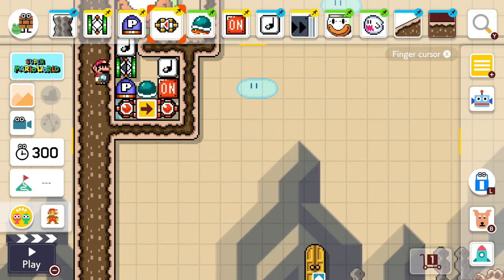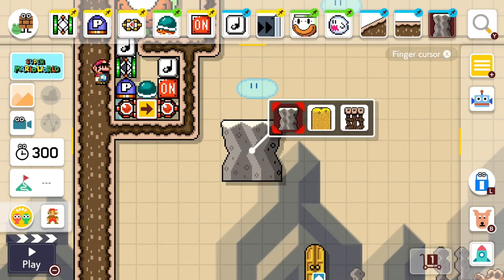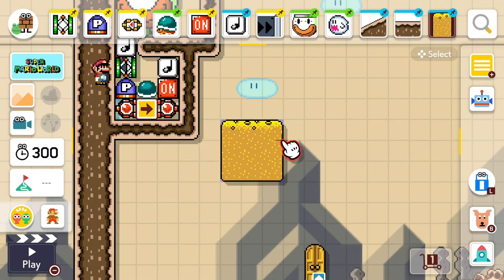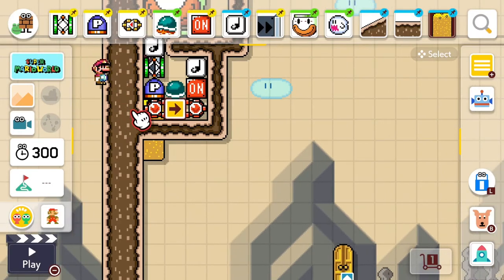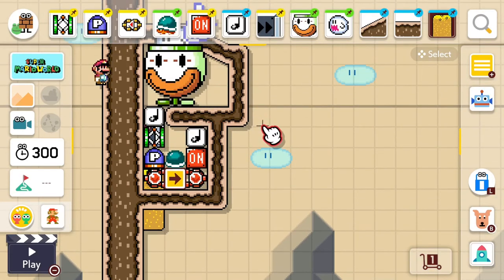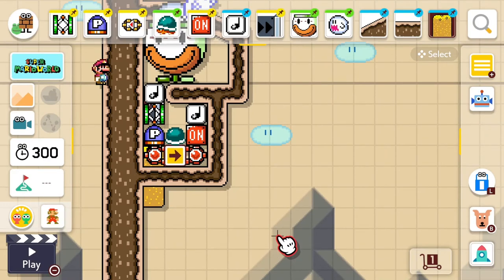Really important — don't forget this. Get the semi-solid and put it down. I'll change the colour to yellow so it's easier to see. Place it so that this top-right corner piece is underneath the P-switch. So with a three-by-three semi-solid, you should see one piece here. You can make it more aesthetically pleasing by hiding it or changing the decorations of the level, but that's basically the left-hand detector.